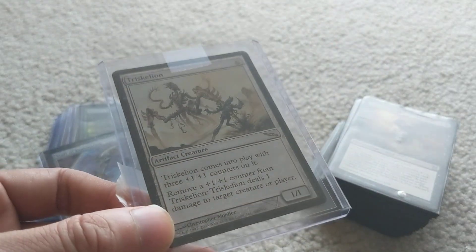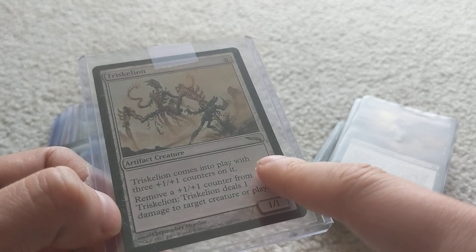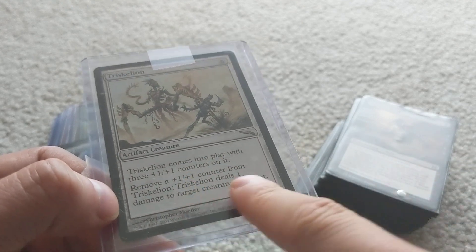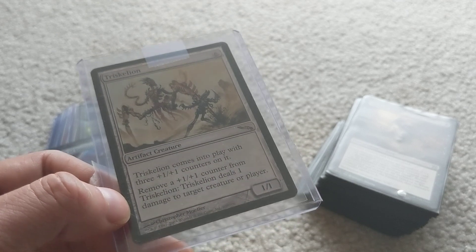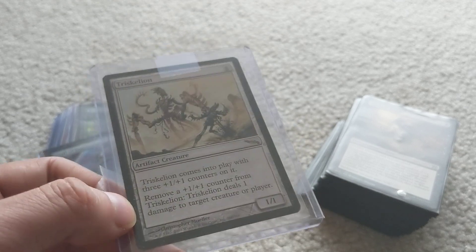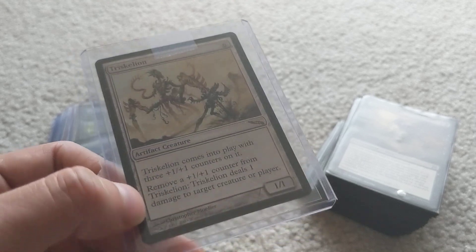Triskelion is kind of an old card, but I like it. It's a 1/1 that comes in with three +1/+1 counters. You can remove a +1/+1 counter to deal 1 damage to target creature or player. So say it's about to die — you can ping three different things with it. It's like three Mogg Fanatics on one card.